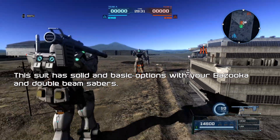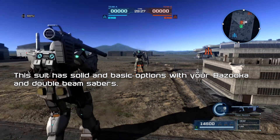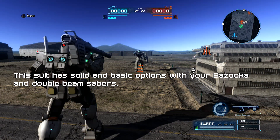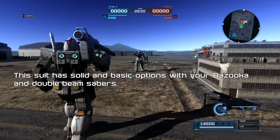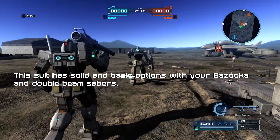Your Bazooka does actually stagger on hit. Be very mindful though — it has a long reload time or cooldown between shots even if you don't need to reload, so shots in between take a little while.